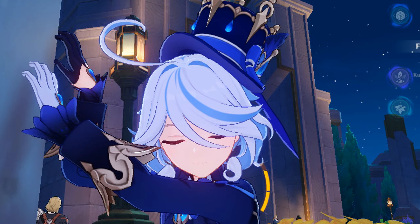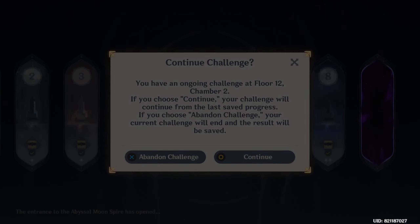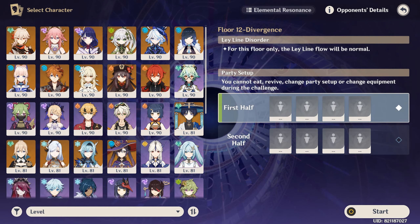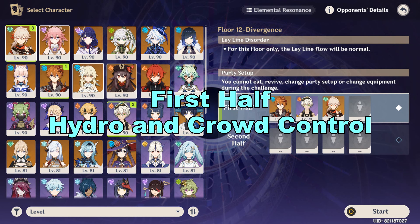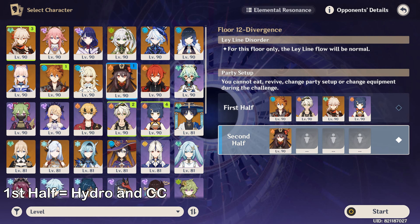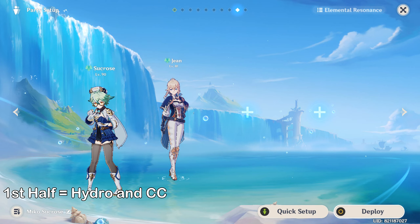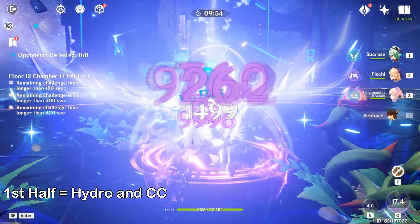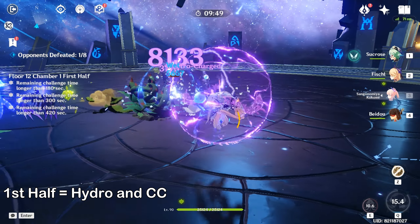These are the best tips and tricks after carefully dissecting every inch of it, speedrunning it, and playing it with random teams. Let's skip the long introduction and jump straight into it. First off, you will need lots of Hydro and a crowd control character. One Hydro is enough, but make sure to bring crowd control like Kazuha or Venti, or double Hydro so you can disregard the crowd control character. I do not consider Sucrose and Jean to be good crowd control characters in this abyss because almost all enemies will have weird knockback and are too heavy for Sucrose's elemental burst.